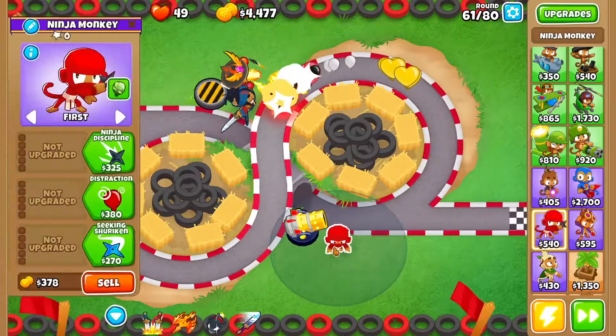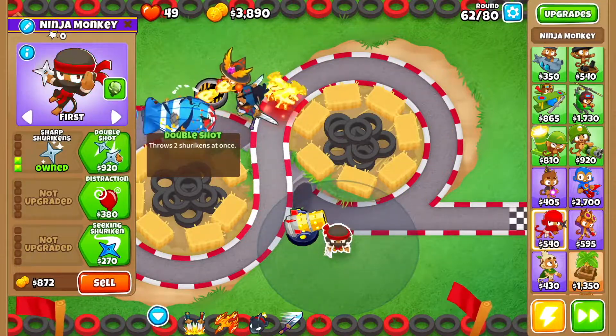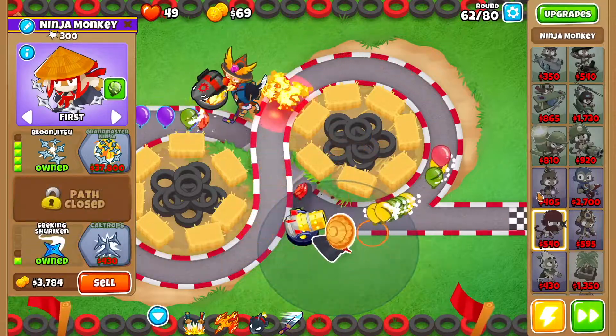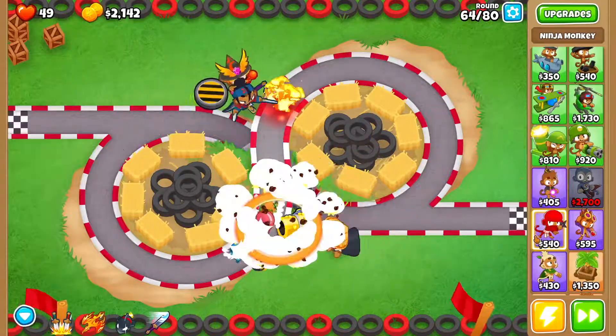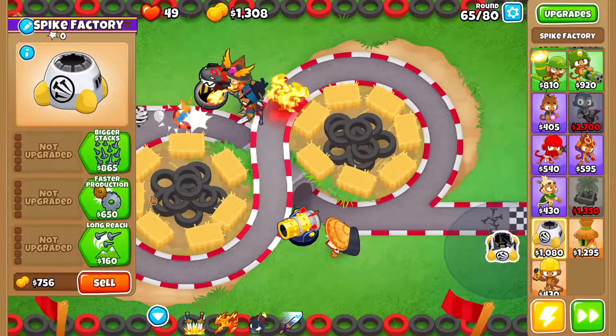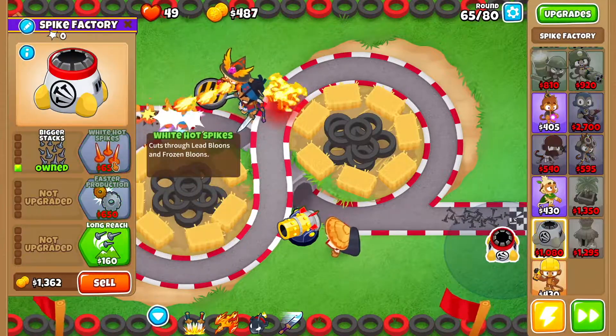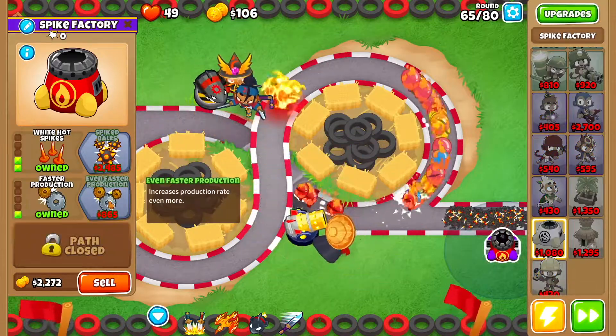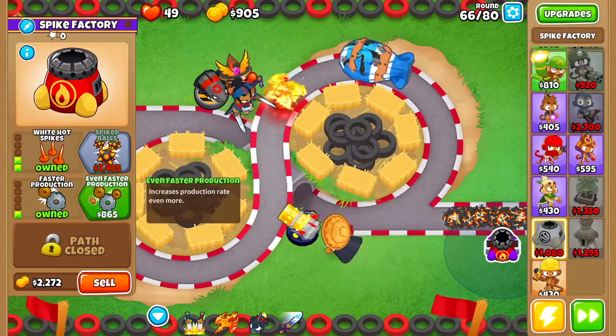Then we want a ninja monkey right here. We're going to go Ninja Discipline, Sharp Shurikens, Double Shot, Bloon Jitsu, and then Seeking Shuriken. Then we're going to drop a spike factory right here — we're going to go Bigger Stacks, White Hot Spikes, Faster Production, and then Even Faster Production.